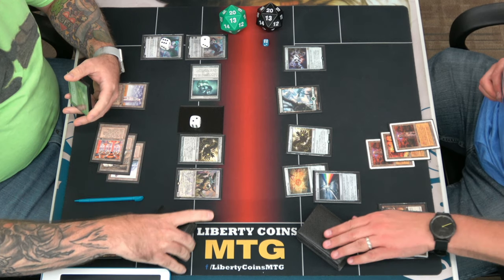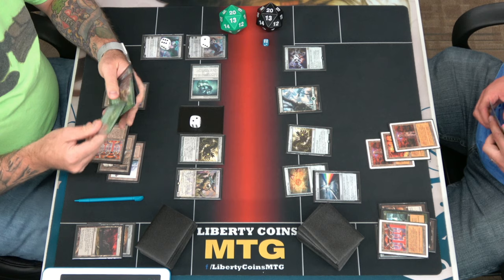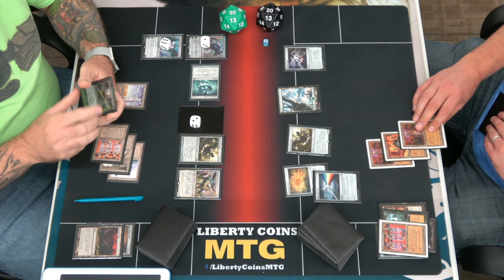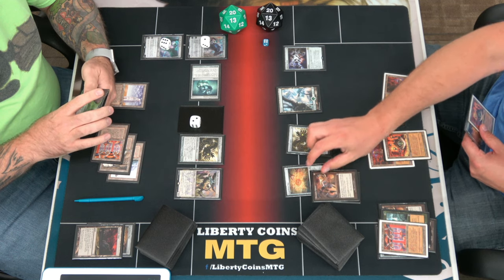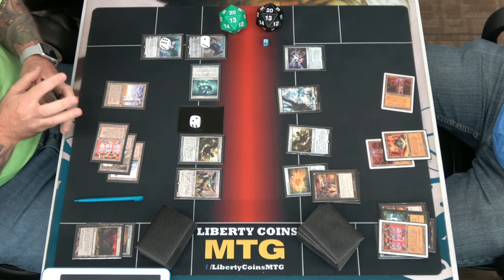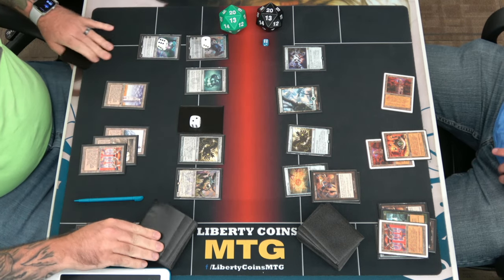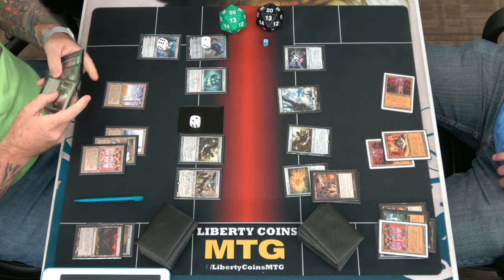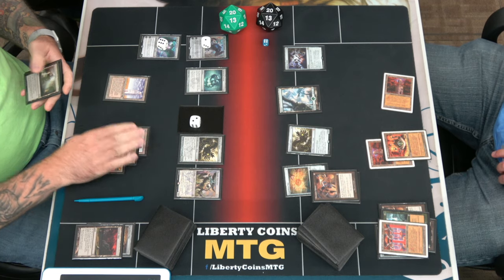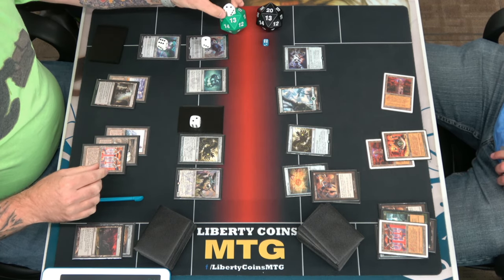All right. Maddox fear — go. Pass? You're not even going to attack? What is wrong with you? I'm going to hope to kill that Thought-Knot Seer. Is that what you're going to try to do? Maybe he would've blocked. Reading fountain gains — you got to save that 2/2. Go to 22.